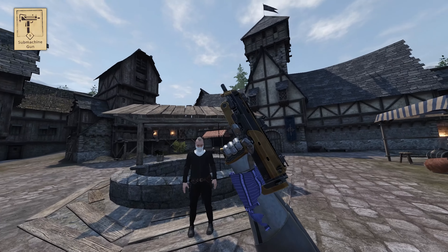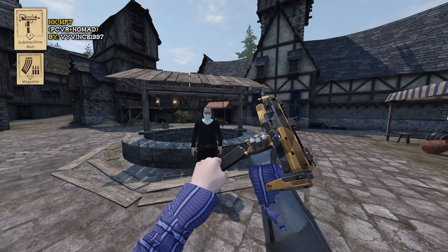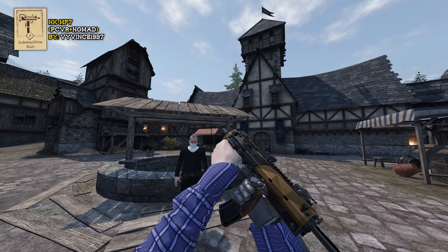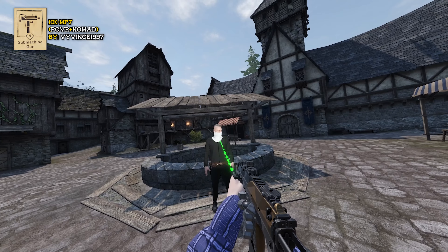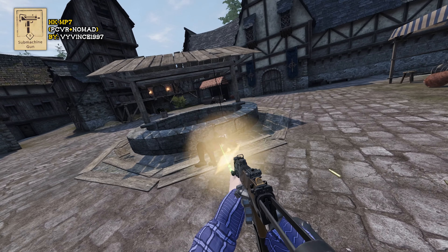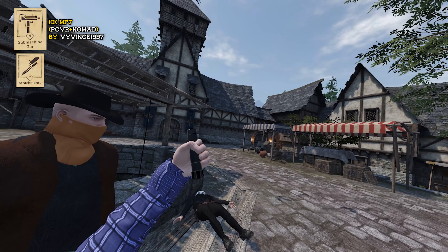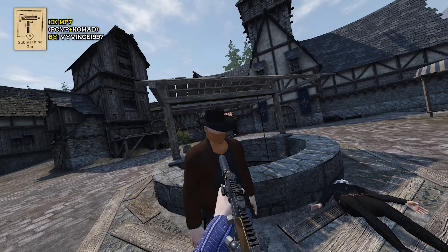Moving into submachine guns — this is the HK MP7. Here's a bag of magazines for it. Load that sucker up. This thing's really cool because you can grab the back of it, hit Alt-Use, and it will extend the stock. If you grab the handle and hit Alt-Use again you get a green laser, and if you pull the trigger while holding that handle you get a flashlight. It also comes with a silencer you can find in the attachments category — hold it to the barrel, let go, it'll screw itself on.